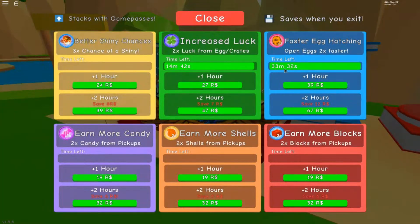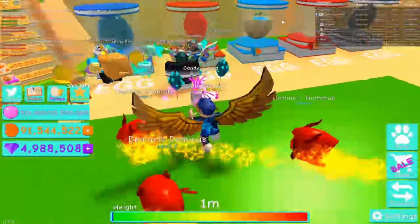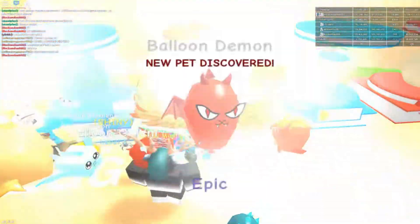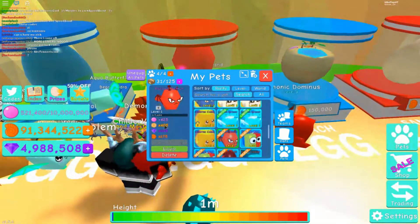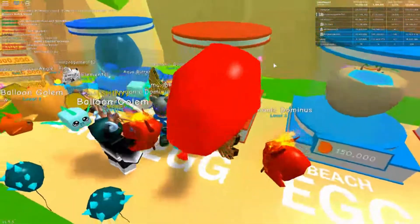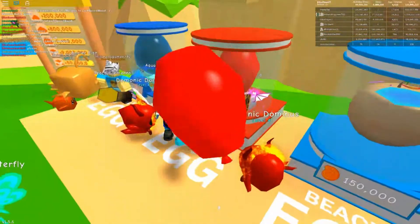With that you can also put in another code: 'speedboost.' You do this and you get two times hatching speed. Now I've got 33 minutes of hatching speed, and combining it with the group benefits we got 15 minutes of extra luck, which is absolutely insane. I can just sit here and hatch all the pets — this pet with a 3% chance and double luck is absolutely incredible.